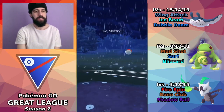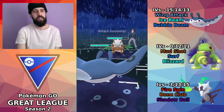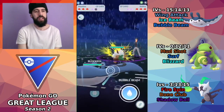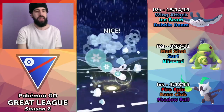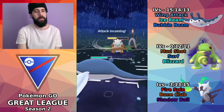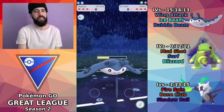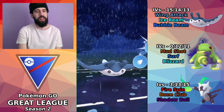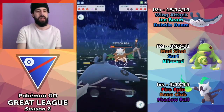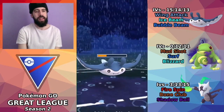Sai Sensei is up next. The team played pretty well in that first matchup. Against Mantine, this is a very good scenario for us because we're running Wing Attack — those Wing Attacks are really chunking away. I shield up the first charge move since it's going to do the most damage. I'm a little surprised the opponent isn't switching out. I decide to go for the knockout with Ice Beam, and the opponent shields. Going for Bubble Beam there might make more sense since those Leaf Blades are still going to hurt, doing about 33% of our health.